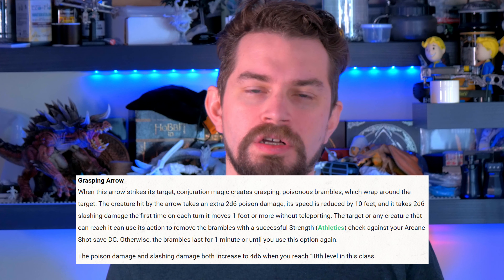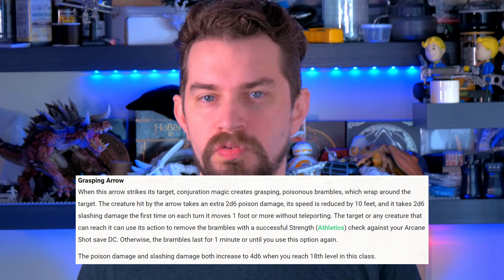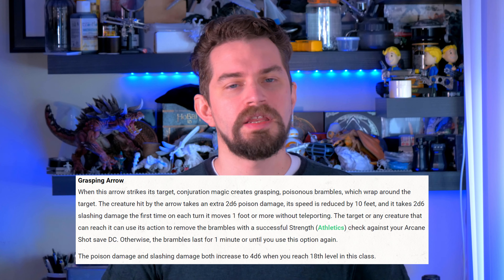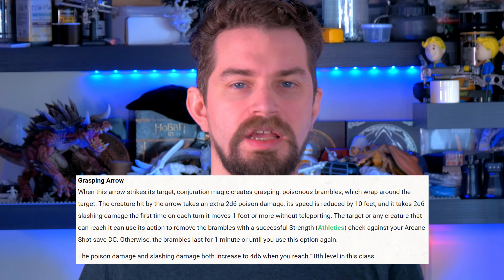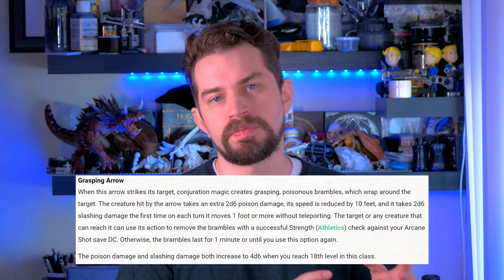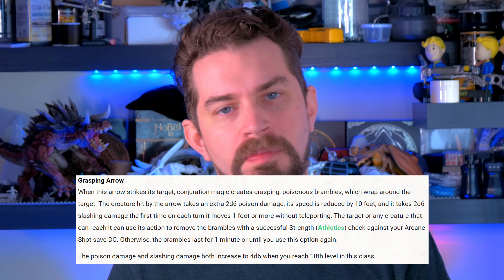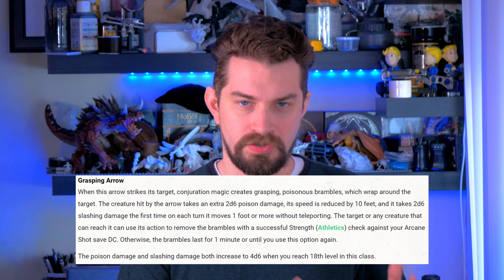Next is Grasping Arrow from the Conjuration school, which traps an opponent in brambles and thorns. On a hit, they take 2d6 poison damage and their speed is reduced by 10 feet. The first time on their turn they try to move, they take an additional 2d6 slashing damage from the brambles. Any creature, including the target, can try to remove the brambles by making an Athletics check against the Arcane Shot DC (8 + proficiency + Intelligence). If unable to free themselves, the binds last for one minute. At level 18, both the poison and slashing damage increase to 4d6.